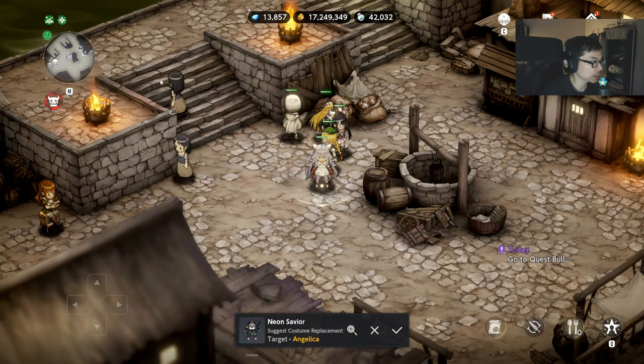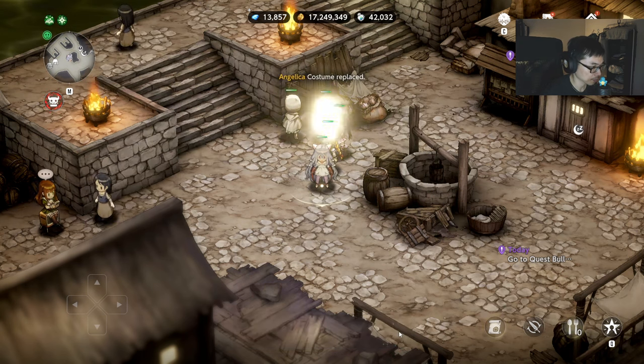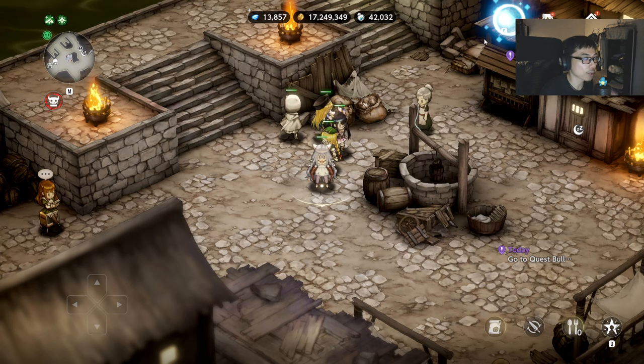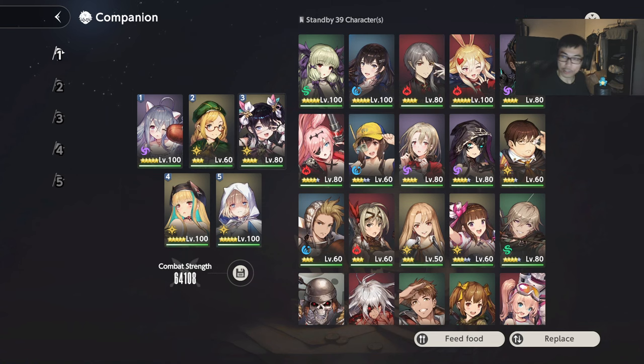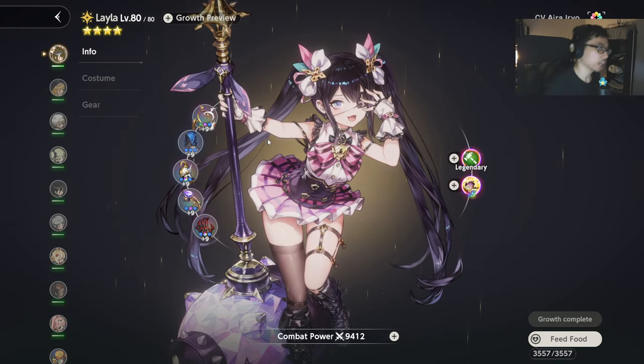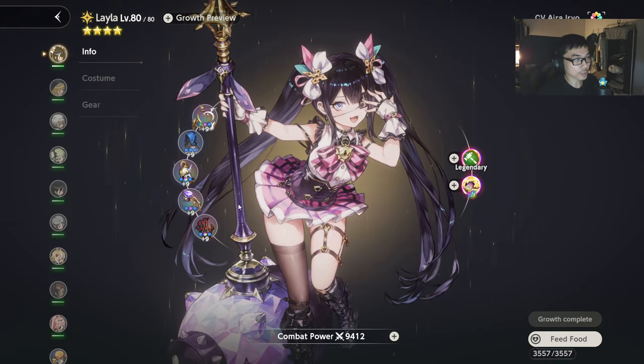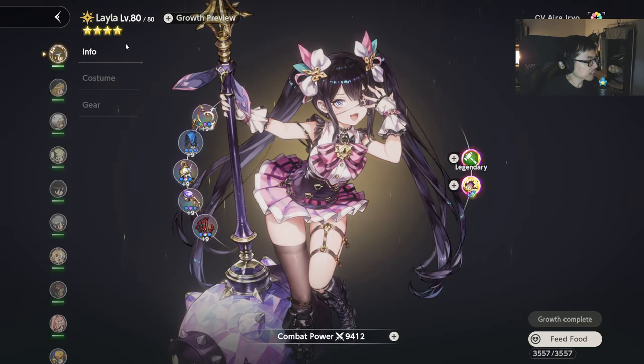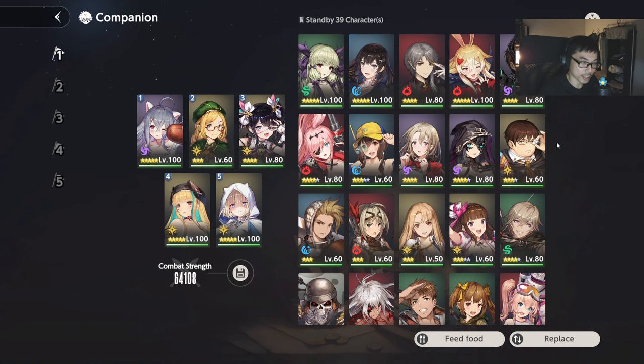Let's talk a little bit about the boss. Light type characters — one more character I forgot: Layla. Very, very strong character in general to tackle this boss, because conveniently she hits a cross tile and she's going to be very, very good moving forward. Now if you don't have any of the light type characters, hopefully you have Layla at least. She's going to be something that most players have easy access to.